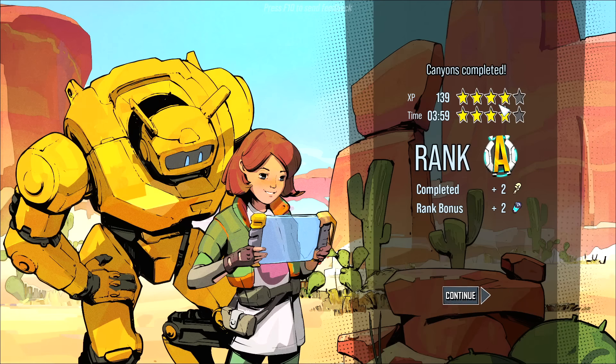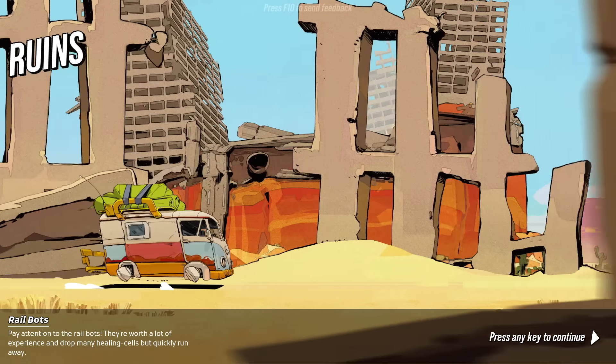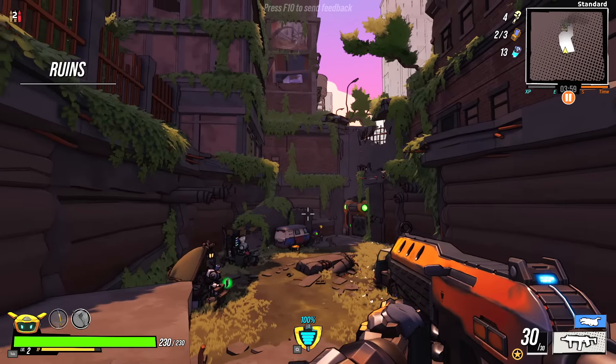We got rank A — we killed a lot of the enemies and moved through the level reasonably quickly as far as the game is concerned. Let's carry on forward and it will give us a little cutscene. The game has comic books it will give you to kind of unveil the storyline every single time you defeat a boss.